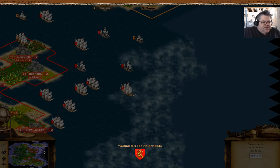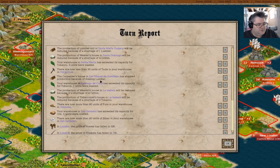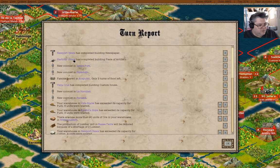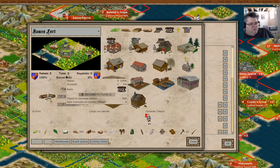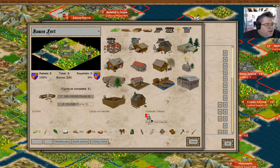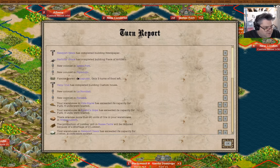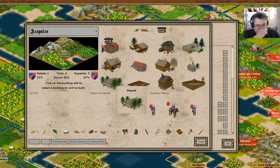Sail to New England and then declare independence. Free colonist. We have a newspaper here in Newport News. We have an artillery colonist in James Fort — I don't know what we're going to do in James Fort. Just make more tools, that's what we're going to do. Plymouth — we're going to do this. Famine feared in Acapulco because we don't have food.